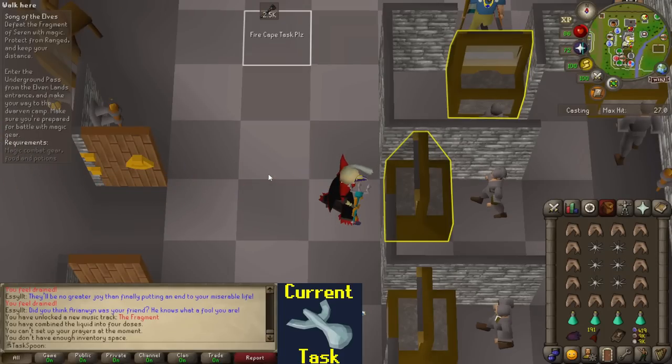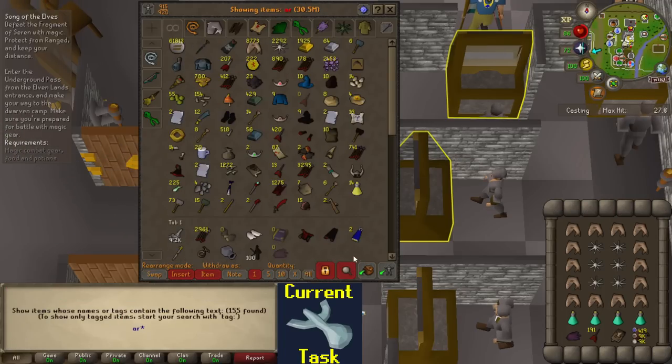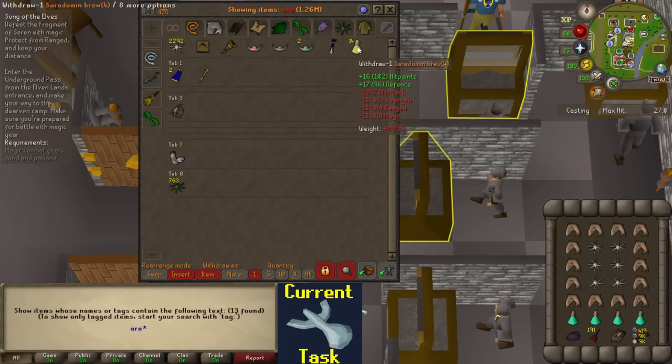Honestly, this fight doesn't seem that hard - and I may eat my words - but it seems like there's only four mechanics: you run away, you hit the light-colored clone, you throw darts at pillars, and then you try to eat to full health. Now I don't have very many brews - I have 14 - so I'm going to go in without brews, and there's a chance I don't need them, which would be great. But if I do end up dying or needing to teleport out, I'll have them for when I know the mechanics a little bit better. For now, I think I'm just going to go give it a shot.